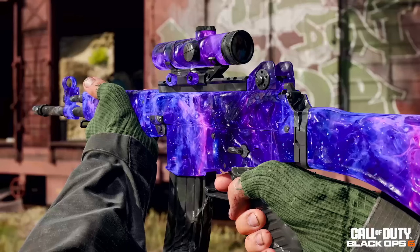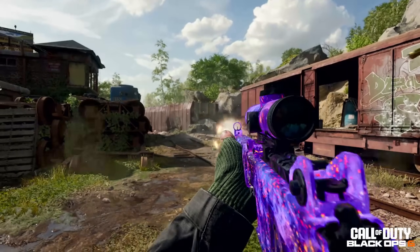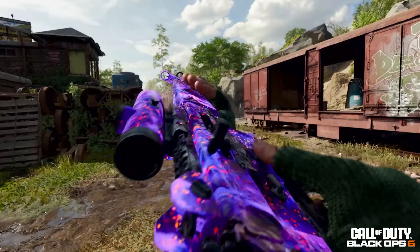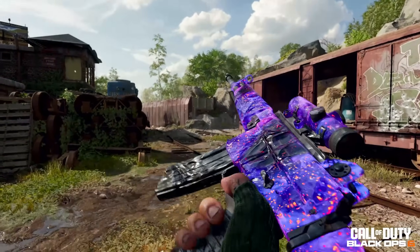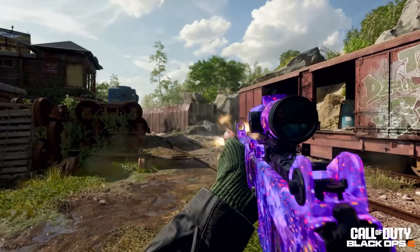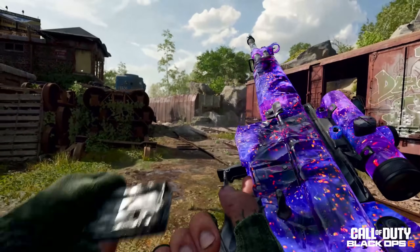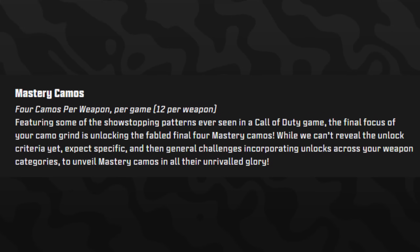The final multiplayer mastery camo is Dark Matter, and it has two different animations. The first is just the regular base version — while inspecting it you can see it flowing and moving around. But as you shoot, it starts sparking with red sparks appearing on the weapon, which lasts for a couple of seconds after you stop shooting and then goes back to normal. Those are the two animation effects for multiplayer.